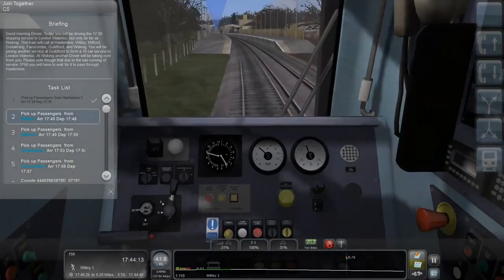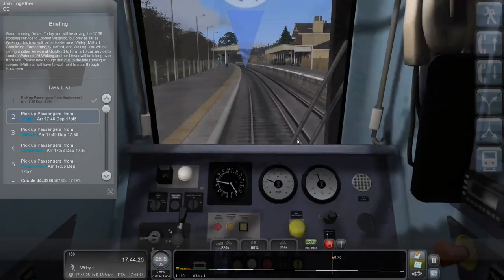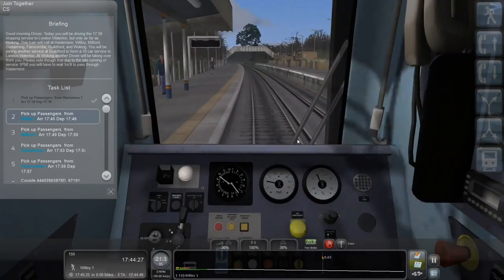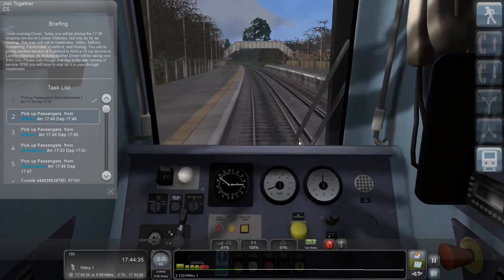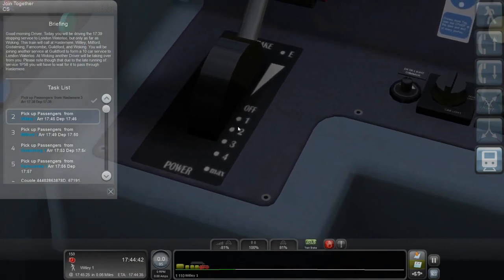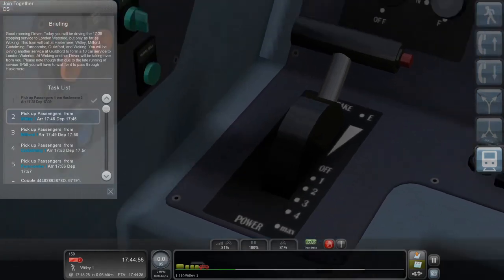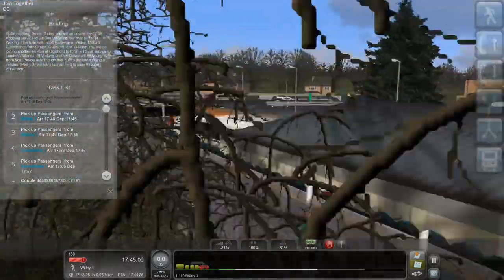The brake has quite a range, but the acceleration is divided into 5 notches because British trains are weird but they're good. The throttle is divided into different notches - on this train it's 5 notches: 1, 2, 3, 4, and max. You can't use anything in between. And the brake - it's got a bar there. I think it has so many notches or steps that they just put a bar there instead, but some other passenger trains in the UK have the brake divided into notches.